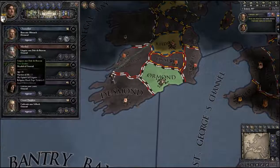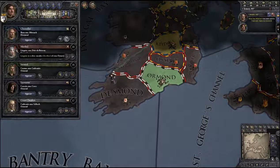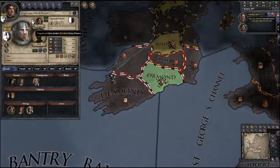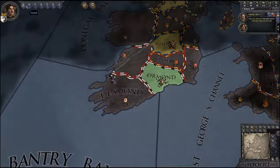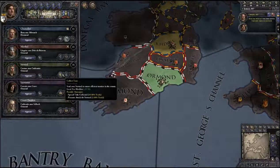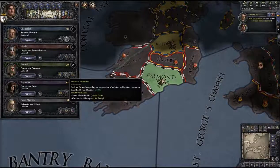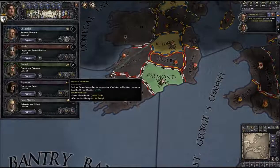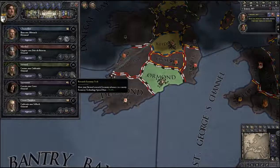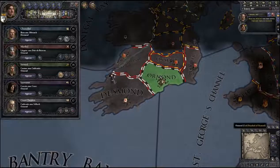My marshal happens to be my brother. A lot of the times your family members are some of the people you have to watch out for the most; other times they're fairly trustworthy. You can tell that by the little blood drop in the upper right-hand corner — it means he's a family member of your dynasty. Going back to the council, the steward I have right now, Cormac Makulanon — with the steward you can collect taxes, oversee construction of a building which speeds up construction, or research economic technology to improve your overall economy over time. I'm going to jump right in and collect taxes.